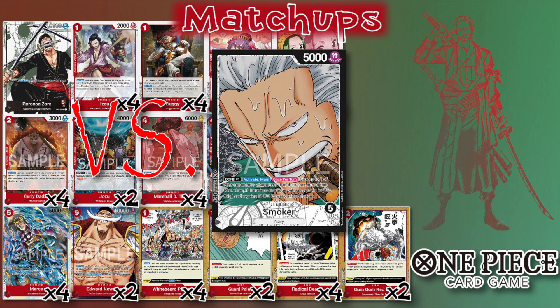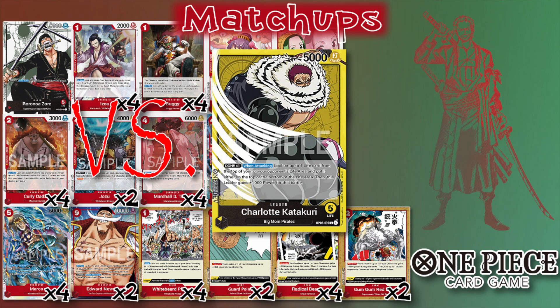Other matchups — the elephant in the room is Yellow. You kind of just play the deck the same way. Don't be afraid to swing into like Perospero — I know sometimes it seems scary giving them an extra card, but if that's all that's standing in the way of you being the only one with a character on board, just KO the Perospero.